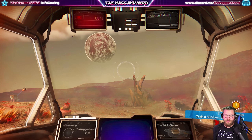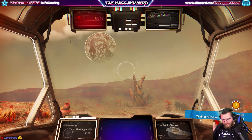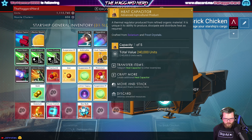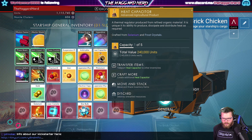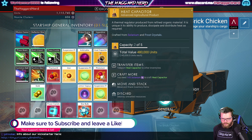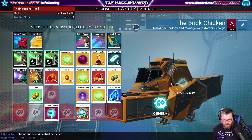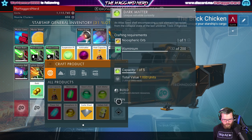Hey guys, how's it going? The Haggard Nerd here, welcome back to No Man's Sky. Last episode we made it to this planet that had selenium. Let me see where I am in terms of what I need to make more capacitors. I can make another one - there we go, that's exactly what I needed. So the next thing to do would be to check what I need for circuits.